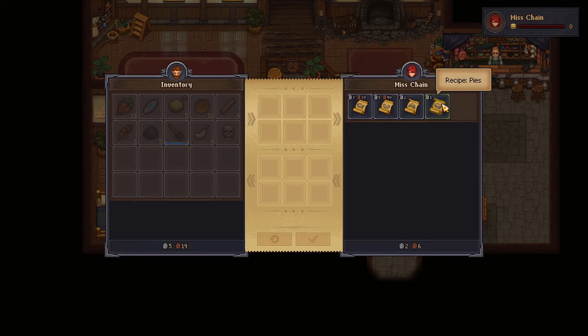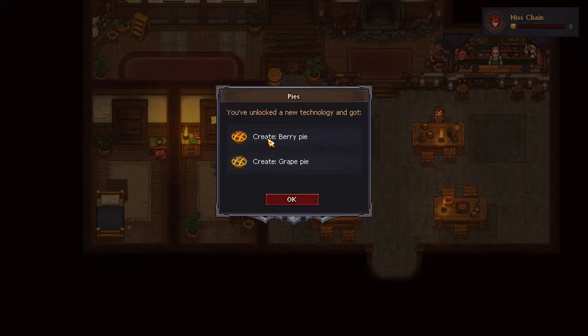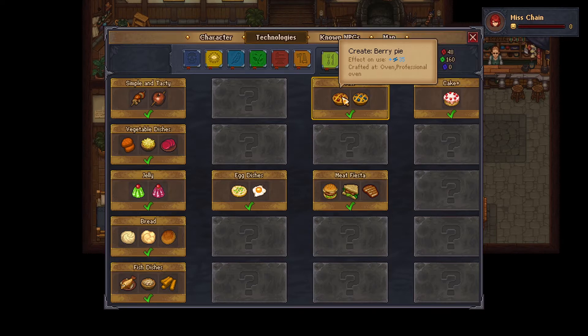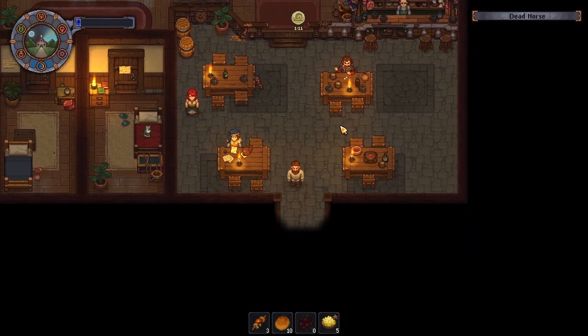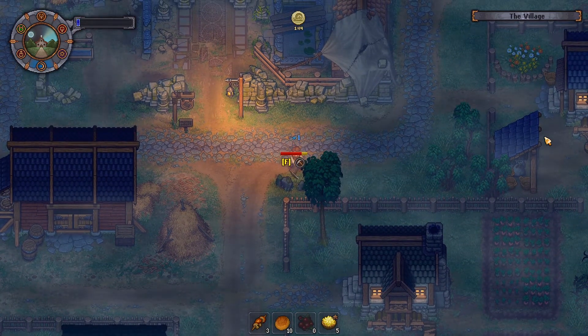I was thinking about pies. Sweet baking — berry pie is what I'm after. Let's look at our technologies and recipes. Yes, it's just berry pies — that's what I'm hoarding all those berries for. Either way, we need to go chat with the astrologer once we get there.